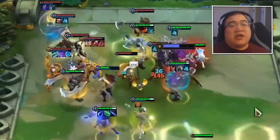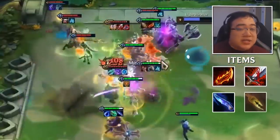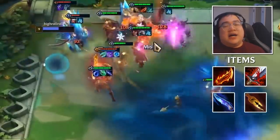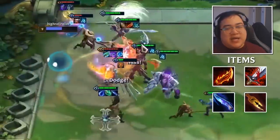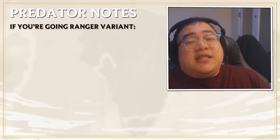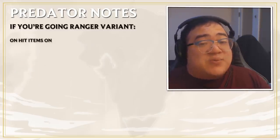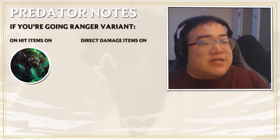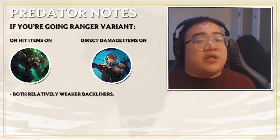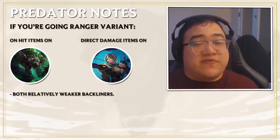A lot of physical damage items or on-hit items are great if you're going the secondary Ranger comp. Primarily, Olaf is your carrier — you want items like Rage Blade, BT, and Hush or Disarm for utility and high DPS uptime. If you're going Ranger build with Skarner, you want Rage Blade and Red Buff. On-hit items go on Twitch and direct damage items go on Ash. Ash and Twitch are weaker backliners, so only go this build if you have the items or units to support it.